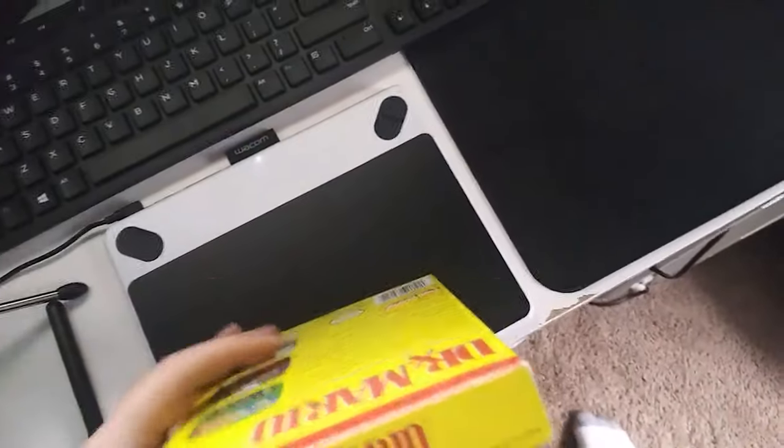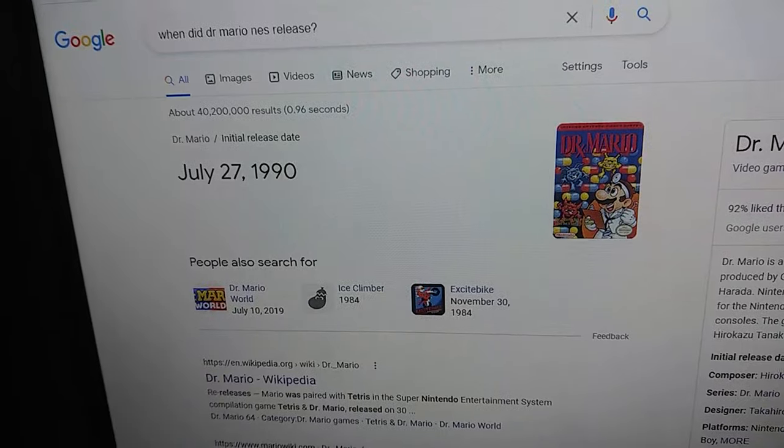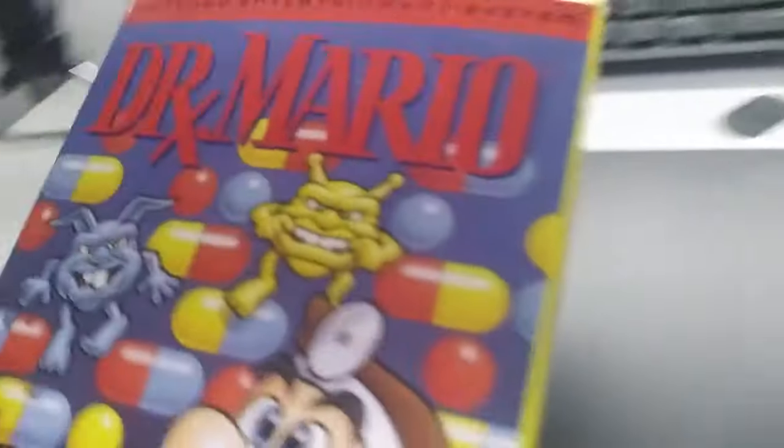I just picked this up at my local Disc Replay and they were fools to give this to me because it was sealed — I took the seal off, alright? It was $8 and it's in mint condition, still sealed from 1990. They gave it to me for $8, which I thought was insane. They also had a copy of Tetris and Tetris 2, but I decided not to pick those up since I already have both of them on the NES Classic — the hacked one. Plus they wanted about $15 for Tetris and like $30 for Tetris 2, so I didn't want to spend all my money on that.